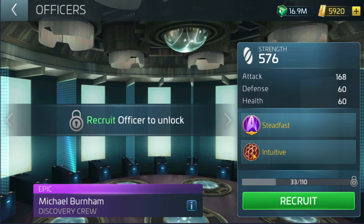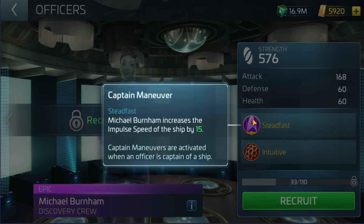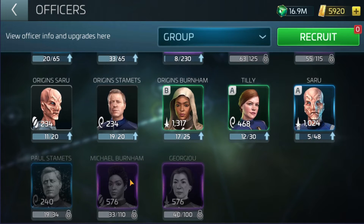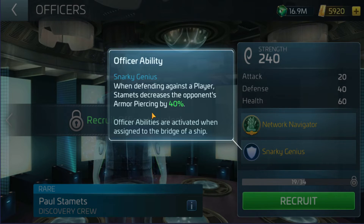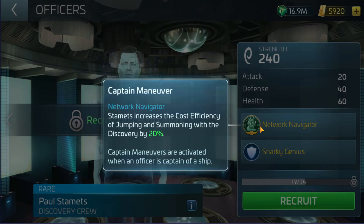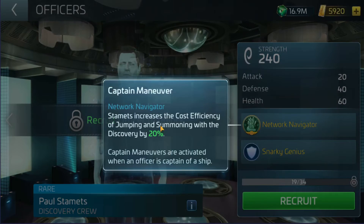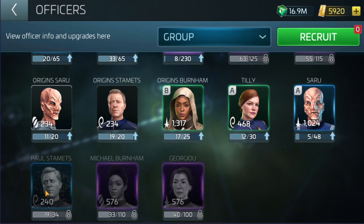Then obviously you've got Michael Burnham — I'll have to find out how her abilities work in a bit more detail. And you've got Paul Stamets' abilities: when defending against a player, Stamets decreases the opponent's armor piercing by 40%. Or alternatively there's the network ability, which increases the cost efficiency of jumping and summoning a ship by 20%. This is going to be a stupidly useful one to have once you've unlocked the summoning ability with the Discovery.